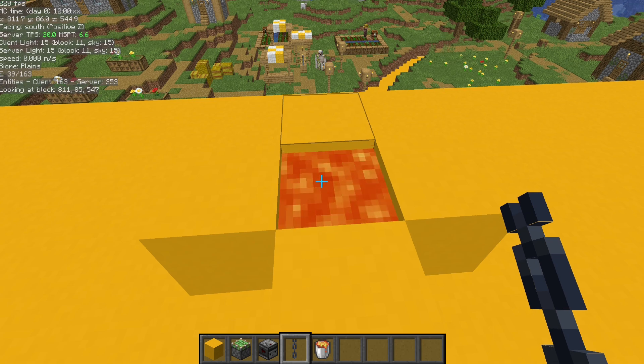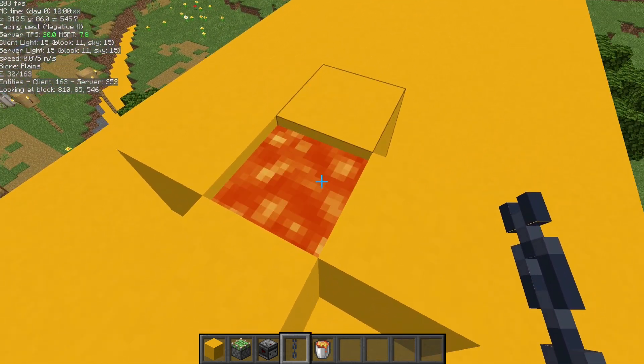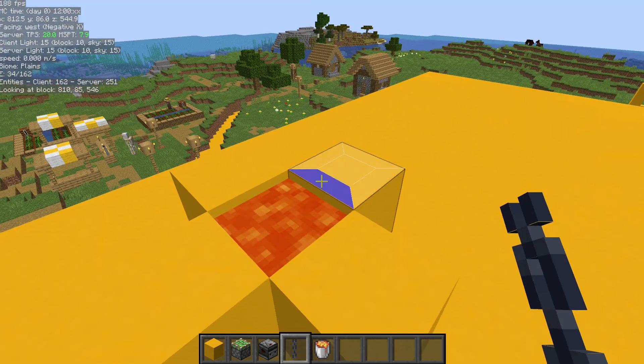We can even use offset and rotation in conjunction with each other. So if I wanted to place a horizontal chain on top of this lava, normally I'd have to build up and do it right there. But I can just do Left Control plus Left Alt, and boom.